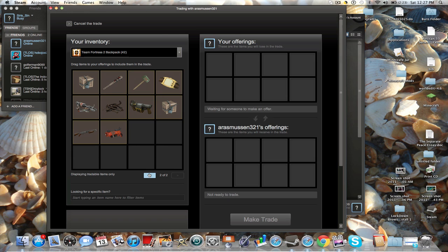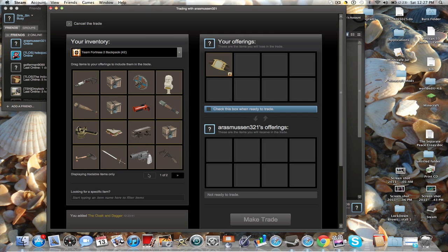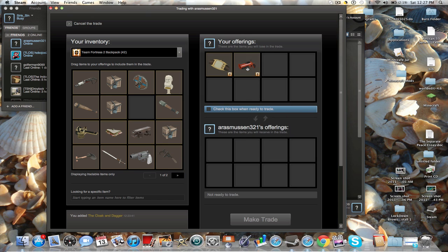You can give them any item you really want. I'm gonna give him my Cloak and Dagger since I have an extra one, and I can give him my Flare Gun too, cause I have an extra one of those.